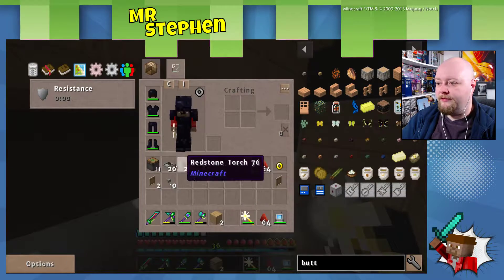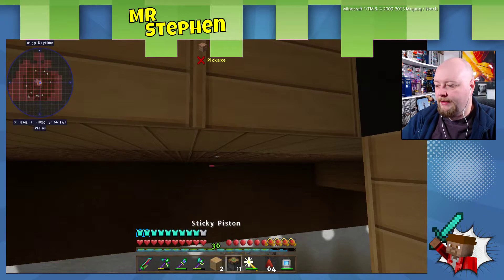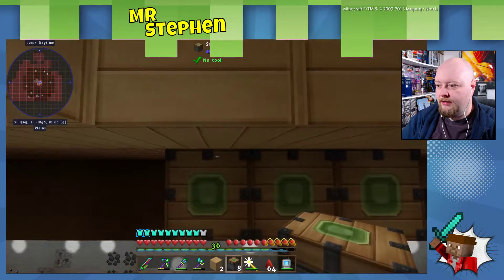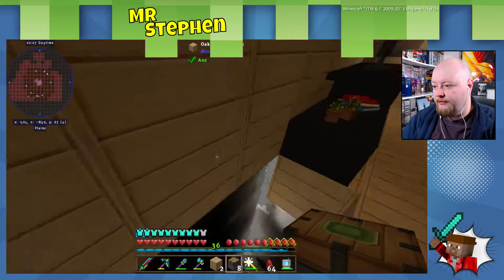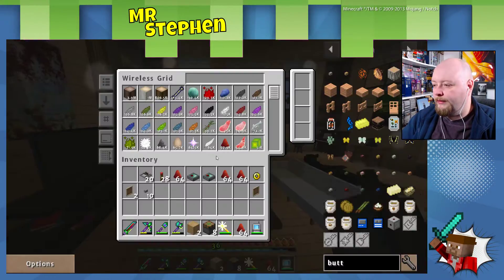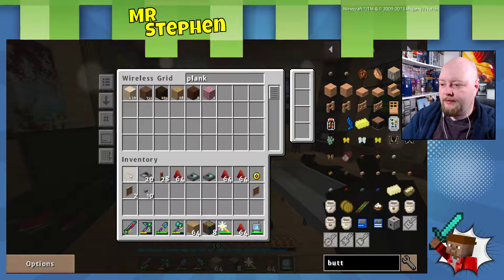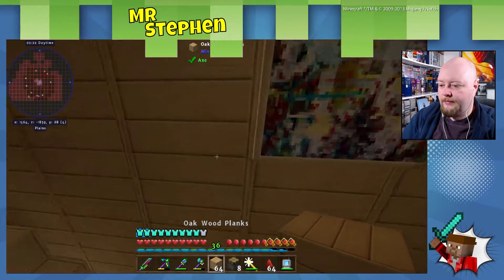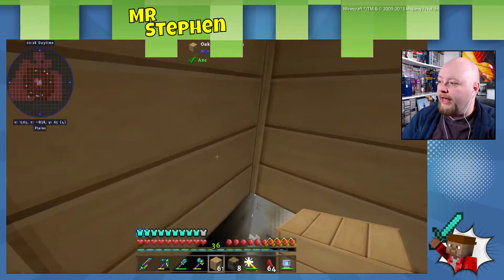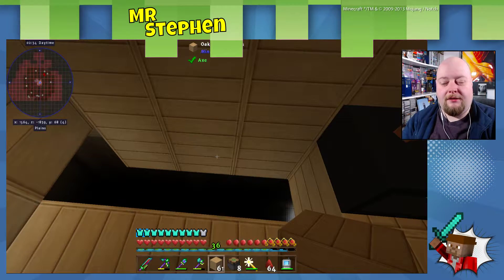And what we're going to want here is to start putting in some pistons. Because what we want is one, two, three — apologies for the phone going off — because that's what we've got there, a block of three. And on those we're going to need some more blocks of wood. On those, we are going to put one, two, three. And what will happen is that those blocks we've just placed are going to slide across when the staircase is hidden, and you won't see them at all.